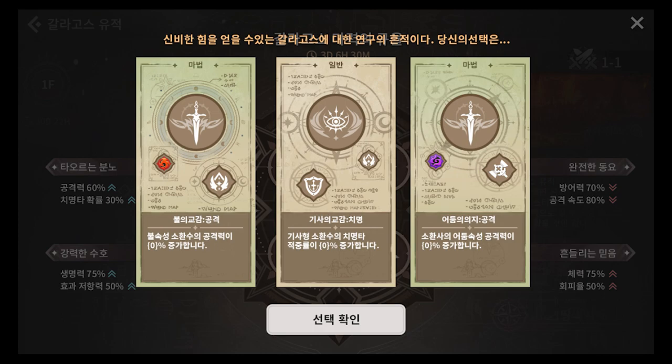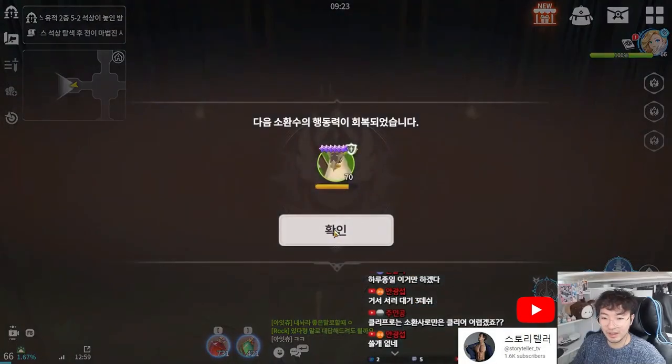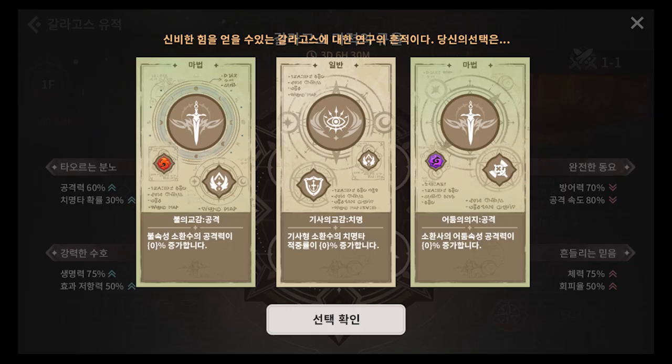After many different stages, you will be granted with a choice of three buffs, which you can choose from — some buffing your summoners, others buffing your monsters, and some to specific attributes. There are even some stages that give you a choice to re-energize some of your monsters. In this case, the Bernard is quite a good one for trap stages, so Storyteller chose to re-energize him.